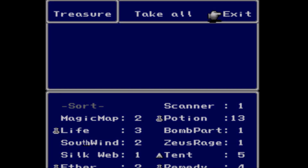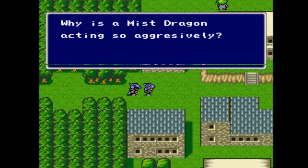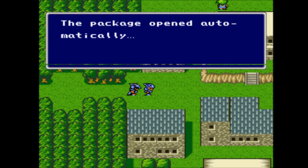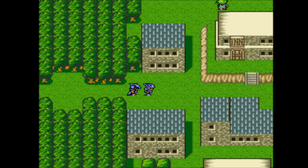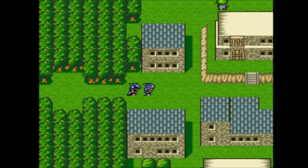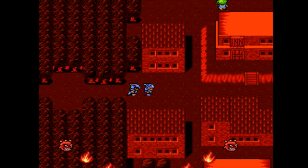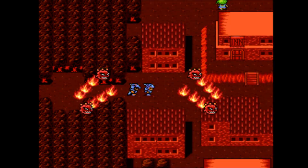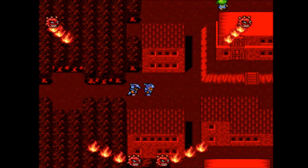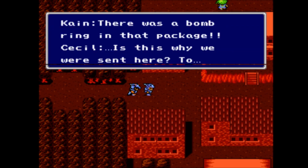We're getting all sorts of great items that we can use in battle. I recall there was a translation patch for this — J2E or something — a more literal translation patch. And instead of being called Package, it was called Bomb Ring. The game might as well just tell you straight up: hey, you're gonna burn this village to the ground with a bomb ring.